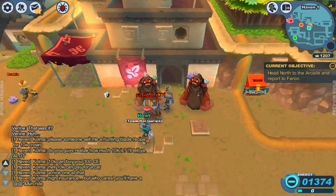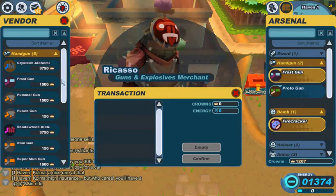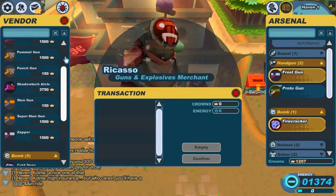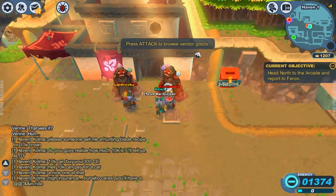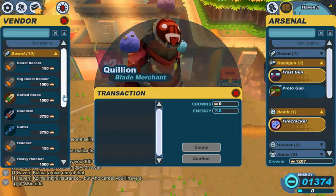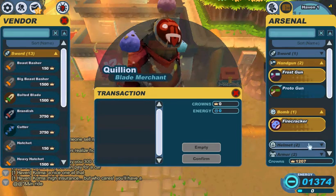Here's the gun and explosive shop, if it'll load. Obviously, some of this is out of my price range. What I really want to buy is a new sword, so I'm going to go to this guy. This is the blade merchant. I have 1,200 — what could I buy? Obviously, I have stuff to sell.